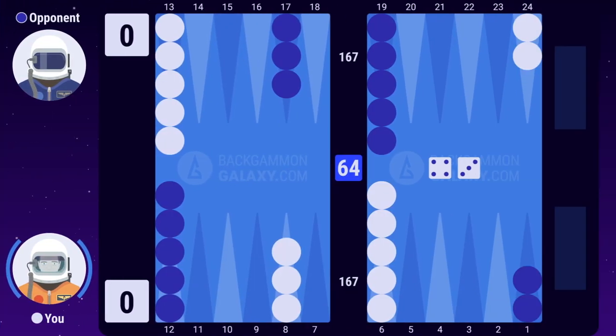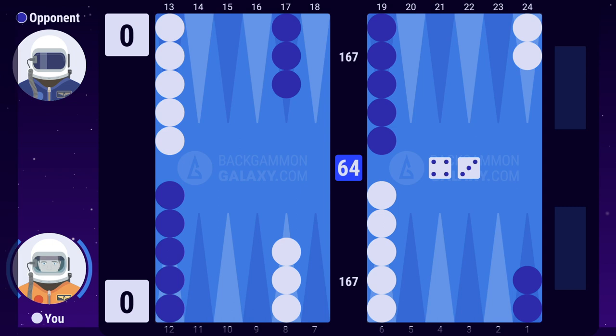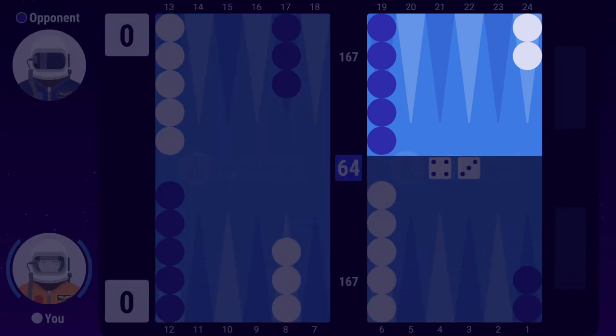The opening game is a great example. The beginner would move 13-6, but this is too safe. You want to take some risks to force development, especially while your opponent also has an underdeveloped front position.